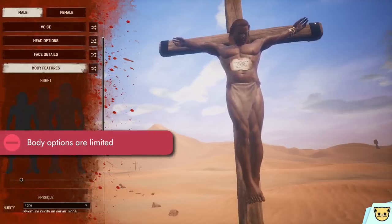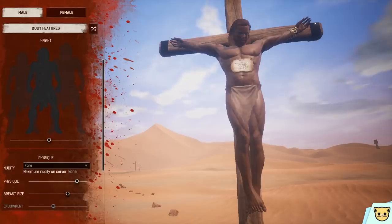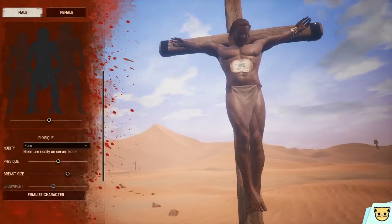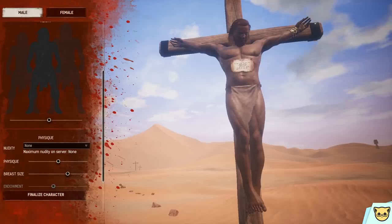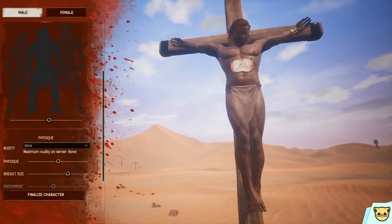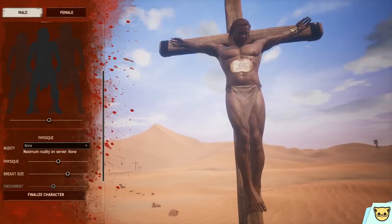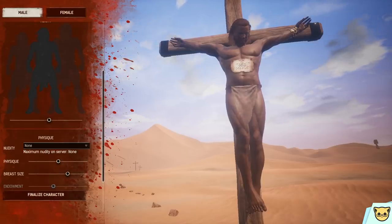Body size options are limited to just height, which will rescale the character's size, and not even by that much. The physique slider is more for how pronounced you want the muscles rather than actual body types. The common defense is that you're playing an athletic character in a fairly grounded world, which sure makes sense. But there are a lot of things you have to suspend your disbelief for in video games — I'm sure we can extend it further and have fat and skinny people do incredibly athletic things too. That excuse doesn't really hold water when explanations in video games can be pretty much whatever the creator wants and shouldn't be limited to what's realistic.